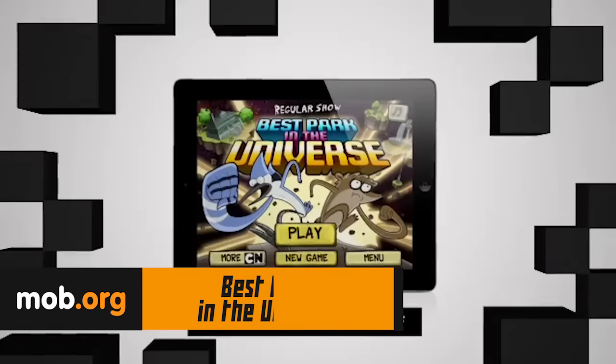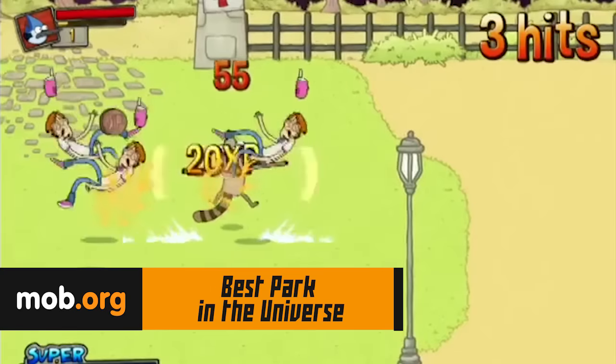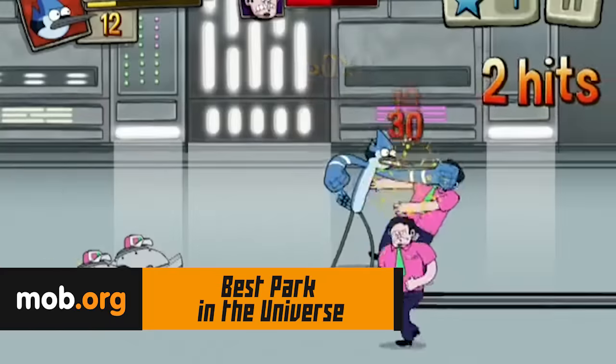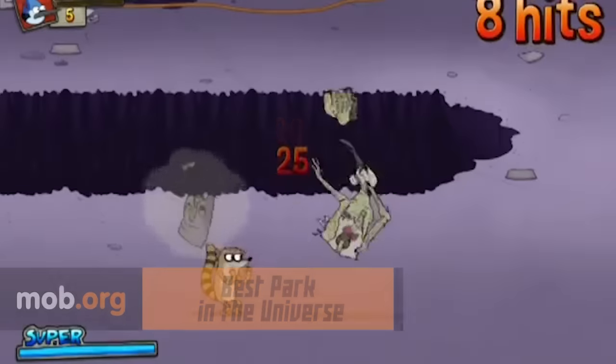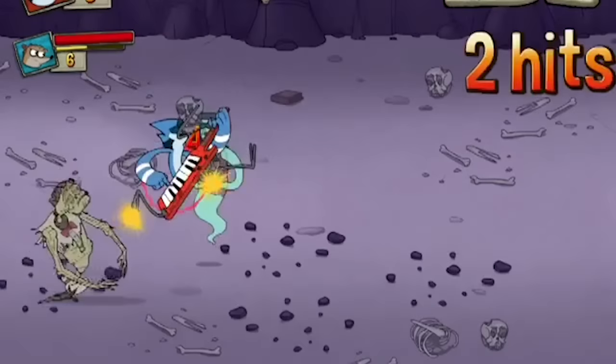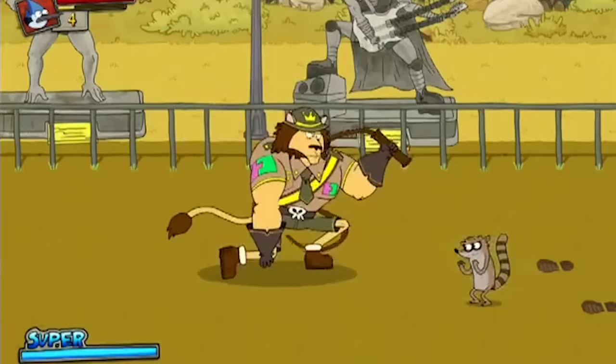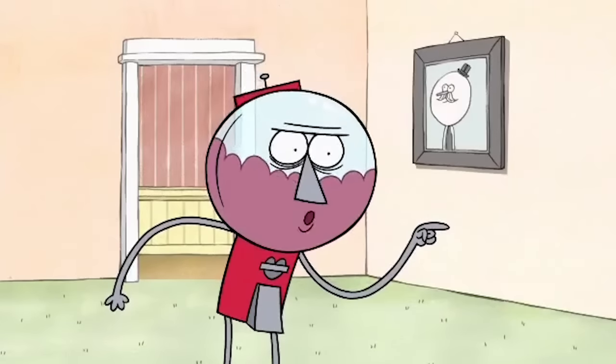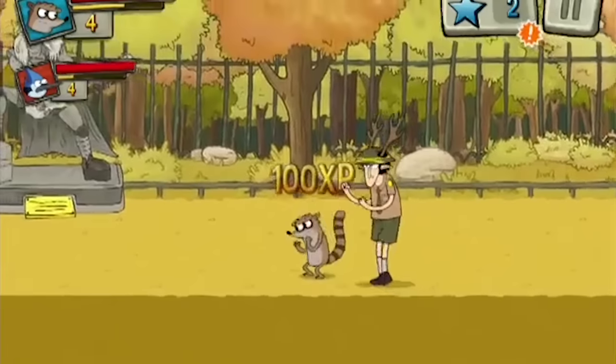In Best Park in the Universe, Mordecai and Rigby decided to create their own park, but something went wrong and they appeared in outer space instead. Help them overcome all the enemies and put everything back in order. This arcade game offers incredible fights, animation, 4 characters, 20 levels, and an interesting story which will surely keep you entertained for many hours.